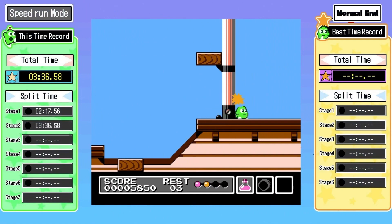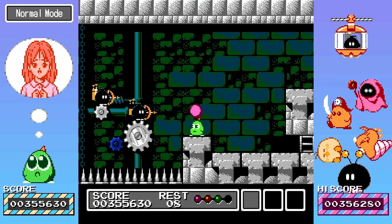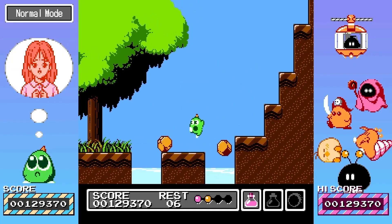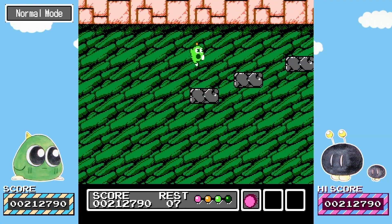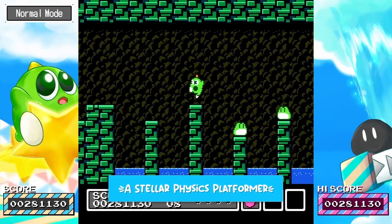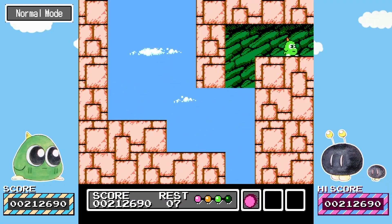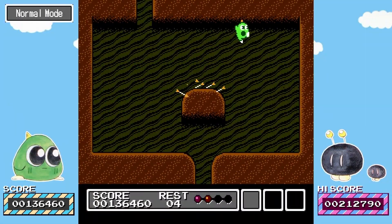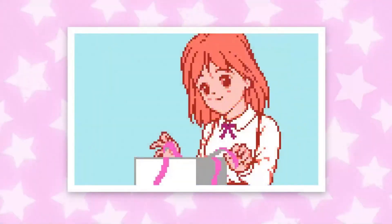This game does feature a whole host of improvements and bonus features, but for those who haven't played Gimmick — and I've never played this because it was a rarity over in the UK — the story is basically you play as this little yokai called Yumataro. He's gifted to a girl for her birthday by accident, and she gets sucked into another dimension.